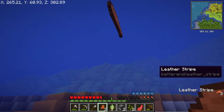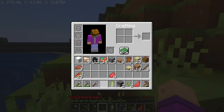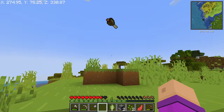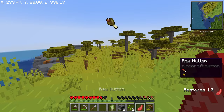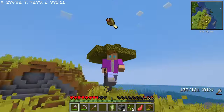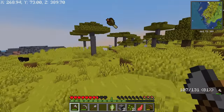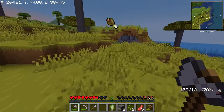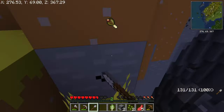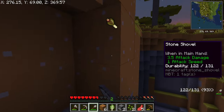Anyway, I don't know what to do with this leather stripe. It's from the Better End mod so it's nothing to do with the backpack, and I am low on food. I'll get the sheep over here and then I will set up a camp somewhere. Also, if you're enjoying the video, please subscribe — it would mean so much to me. I'm gonna set up here in the cave.